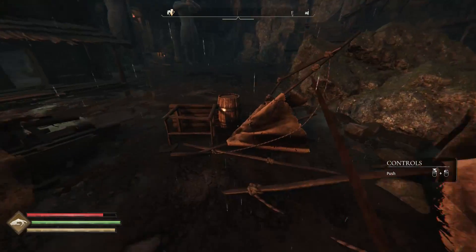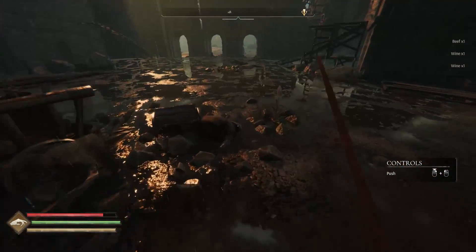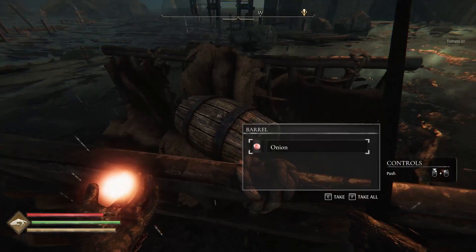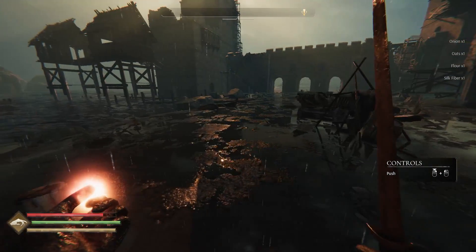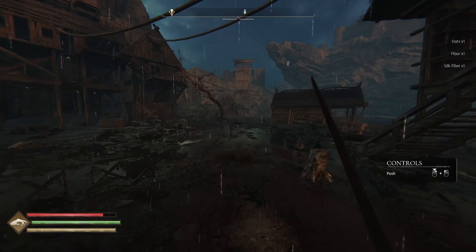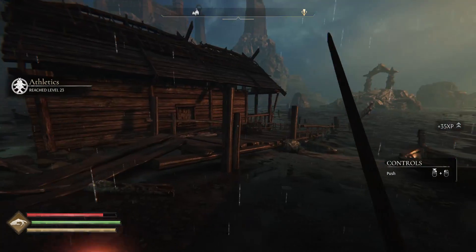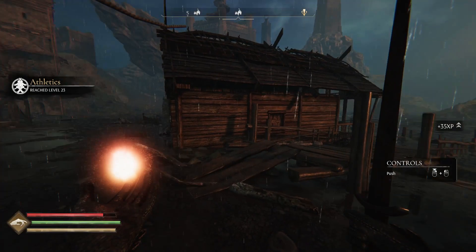Just want to check out — yeah, that's what I thought, there might be some loot here as well. Tomato, onion — take all that. Alright, let's rush back. One of these houses has the upgrade material — is it this one right here? I think it's this one right here.